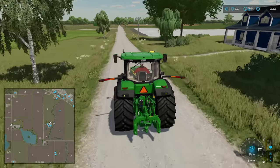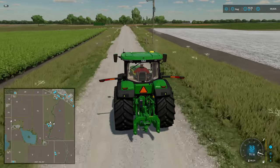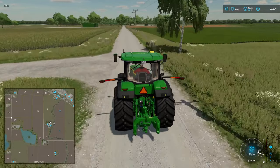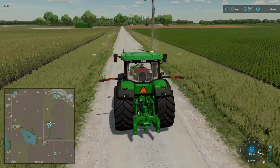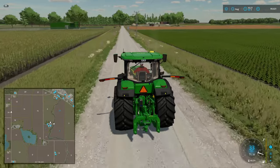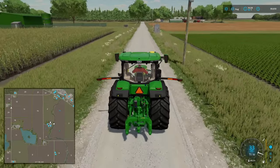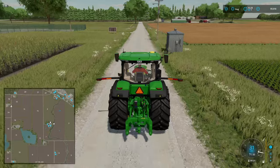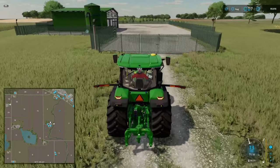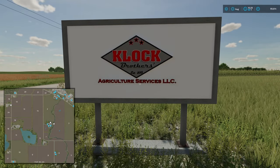We're now running up going north, parallel to the road we would have taken if we hadn't gone sniffing around the map. It's been quite nice to just look through all of that. We're going to come past something here - there seem to be some nice signposts. So this is Klopp Brothers Agricultural Services.